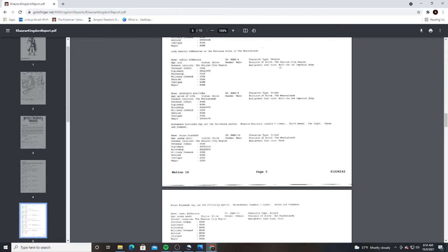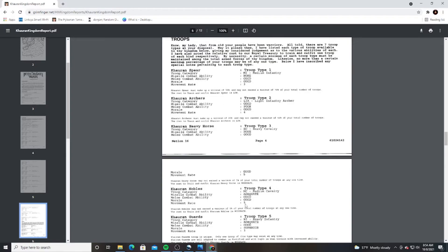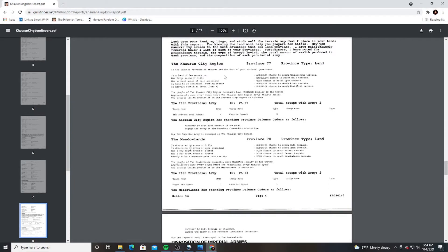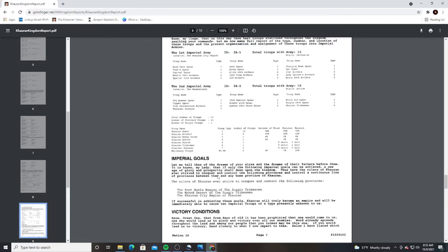You have all sorts of different types of characters — generals, priests, wizards, and agents. This agent here actually just got back from a fresh kill in my game. Then you move on to your troop types: spearmen, archers, heavy horsemen, specialty units, and mercenaries you can hire. You also see your provinces and the chances of different terrain types when you get attacked or invade. This shows how many Imperial armies you have — you can gain more by conquering provinces or completing certain goals. I have to have a minimum of 50% spears in my armies and can't go over 70%, for example.